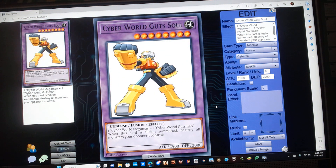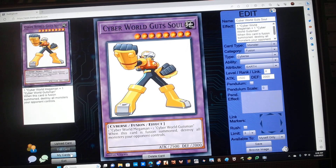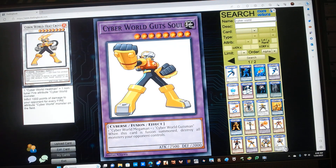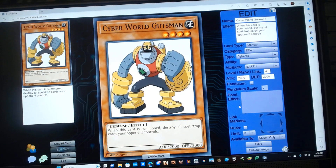Cyber World Gutsoul is a level 8 Earth Cyber Fusion Monster with some monster stats. Requires one Cyber World Mega Man plus one Cyber World Gutsman, and has the following effect: when this card is Fusion Summoned, destroy all monsters your opponent controls. Cyber World Gutsman is a level 4 Earth Cyber monster with 2000 attack and 2000 defense, and has the following effect: when this card is summoned, destroy all spell or trap cards your opponent controls.